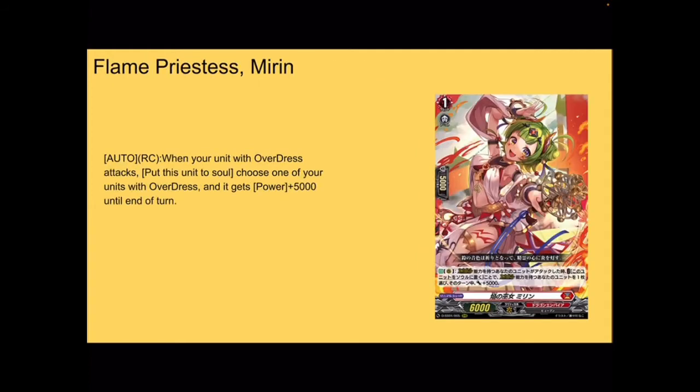Next up, we've got Flame Priestess Mirren. 6k base, 5k shield, grade 1. Auto rear — when your unit with Overdress attacks, put this unit to soul, choose one of your units with Overdress, and it gets plus 5k power until end of turn. So that's like a nice vanguard booster. 6k is not that much — it's basically the standard power of a starter. But most of the time your front row is going to be Overdress units, with Nirvana being the exception. So you'd normally just swing with Nirvana anyways because of its on-attack skill. Then you use Mirren's skill, one of them swings to shove to soul, and the unit gets more power. You most likely put it on a Varina Volante, just so it's harder for them to guard and it increases the chances of it re-standing. Very helpful card.